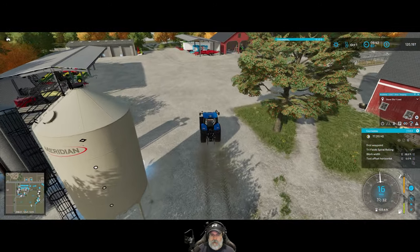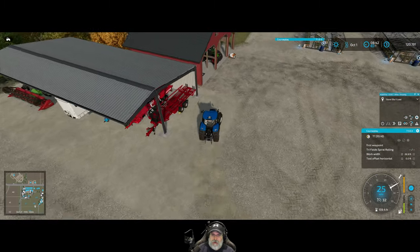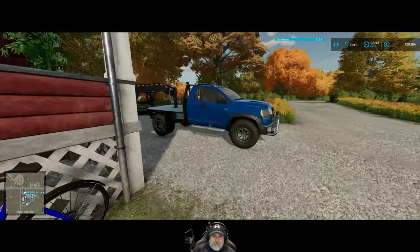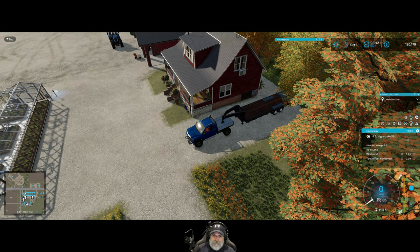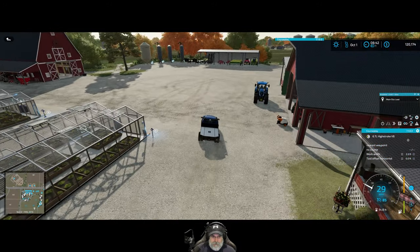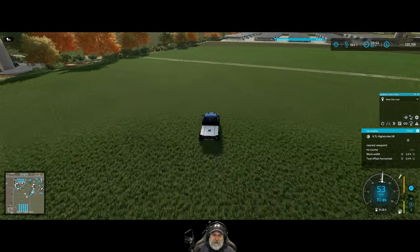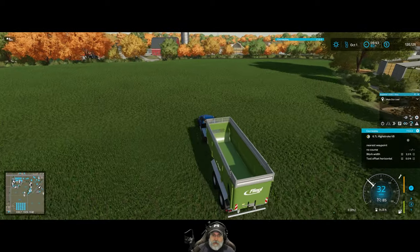I don't think the pickup will work on the Flegel because it's PTO — oh no, never mind, it's not PTO. It's just a normal tipper, so it should work. Let's stop you here, drop off the flatbed, and go get the Flegel. That'll be our second hauler — that way we can keep that harvester going nonstop.